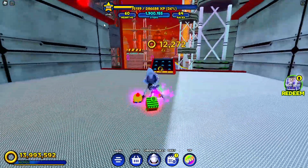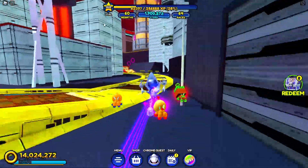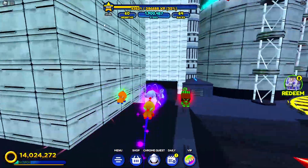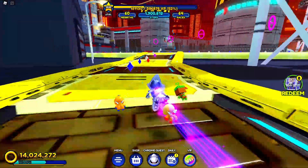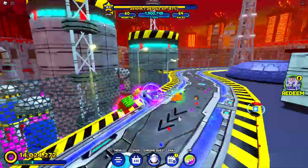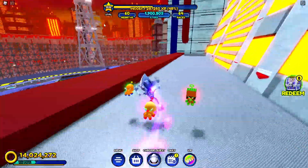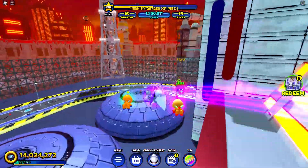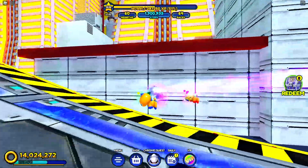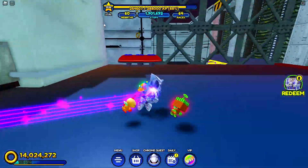Let's see if Rouge the Bat is there. We have to jump here — I don't remember exactly where the spot is since I haven't been in chemical plant in a long time. But it's a really awesome map and I think it's the best way to level up fast in this game. You get a magnet from spins and then just run around collecting tons of experience. It's really the best way to level up fast.